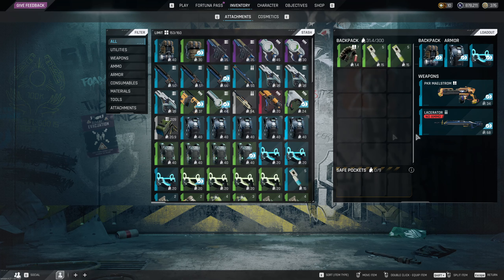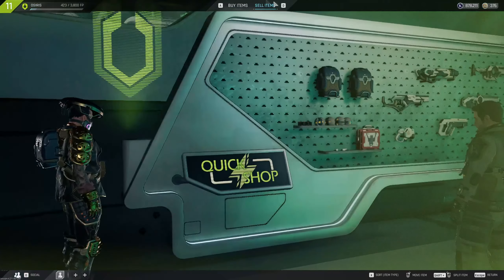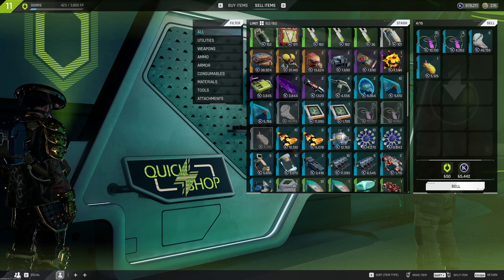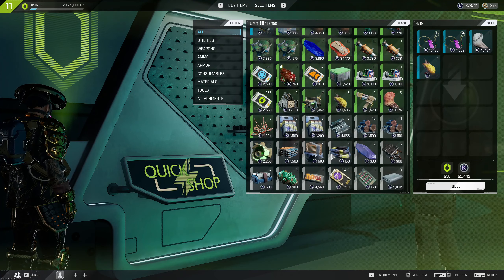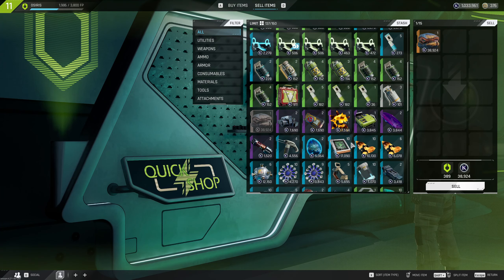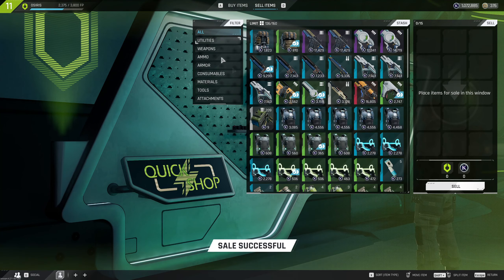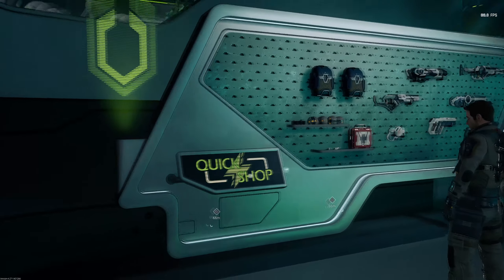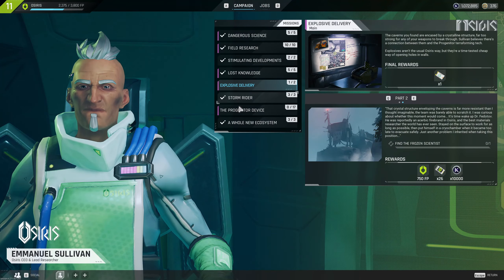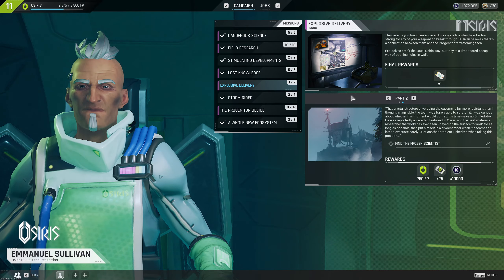I've just got a mission to go to the Pinnacle Lab's location on Crescent Falls, which is an easy mission to do. I want to get these PvP kills done. We're only 1,500 away from the Flechette being unlocked. This quest is going to give us 1,500 - so this quest and then the next quest would get us to Level 12.